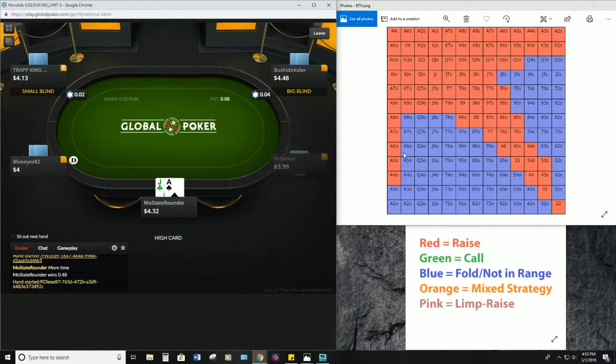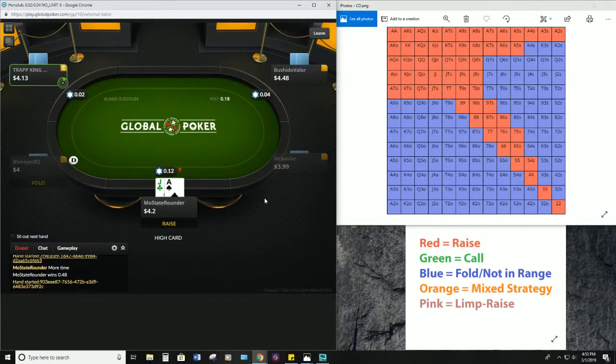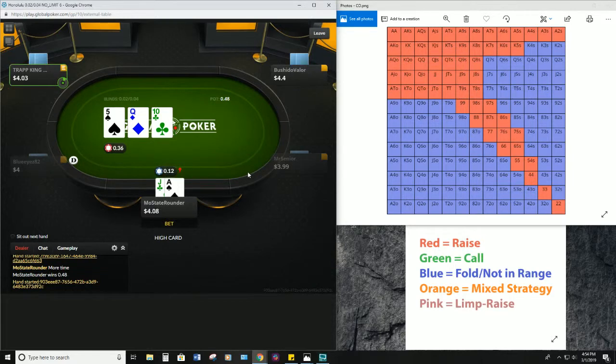Ace-jack offsuit from the cutoff — definitely an open here. Since nobody's limped yet, we'll use our normal size of 3x. Another call from Trap King — seems like he likes to call. Okay, so we flop a straight draw to the nuts — a king would be great. We do have an overcard. This is another spot to c-bet; you can c-bet pretty relentlessly at this level.